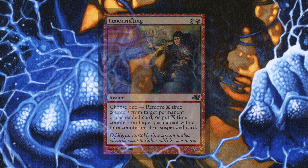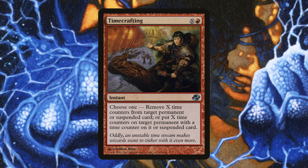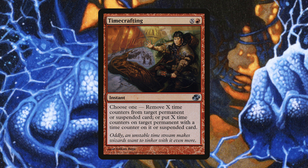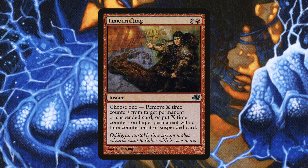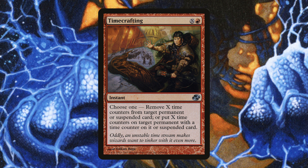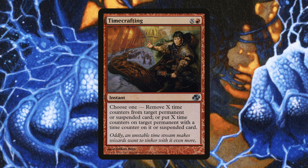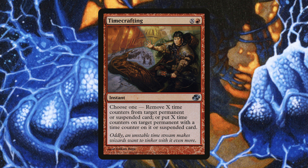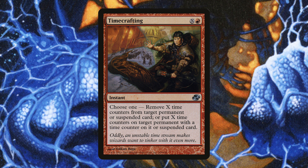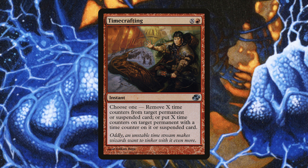Next up is Time Crafting — X and a red, instant, choose one: remove X time counters from target permanent or Suspend card, or put X time counters on target permanent with a time counter or Suspend counter. If you're in the late game and something has 10 time counters and you need it on the battlefield, this is your card. It's not perfect because you still pay a ton of mana, but there's no better card I found that does this. It's way more mana efficient than Clock Spinning could ever be.